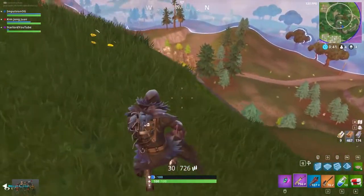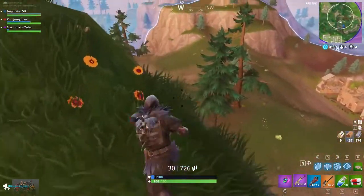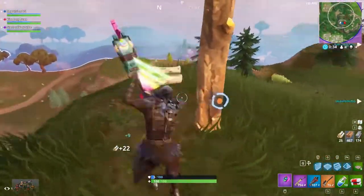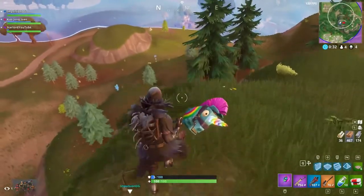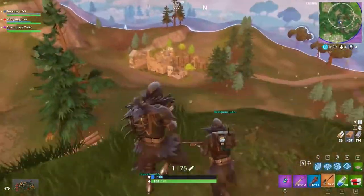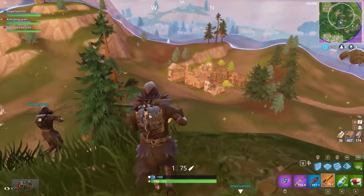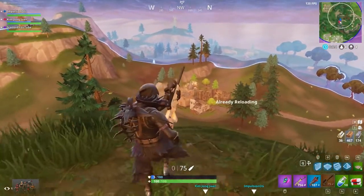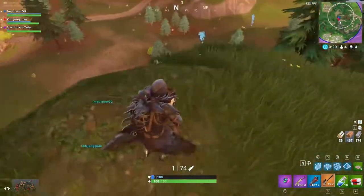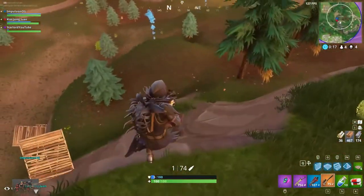We also have another hidden challenge: search between three boats. This is apparently a hard task and will get you 10 battle pass points. We know where three boats are - it's at Loot Lake - but where exactly the actual star is going to be, we do not yet know. I will have a video as soon as the update drops on where this battle star is, so remember to subscribe and turn on notifications.